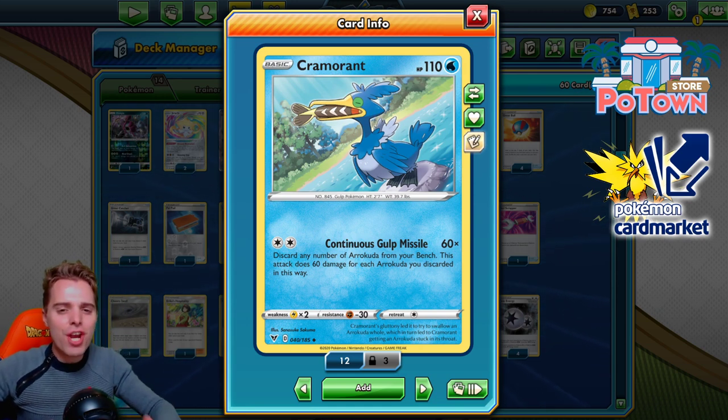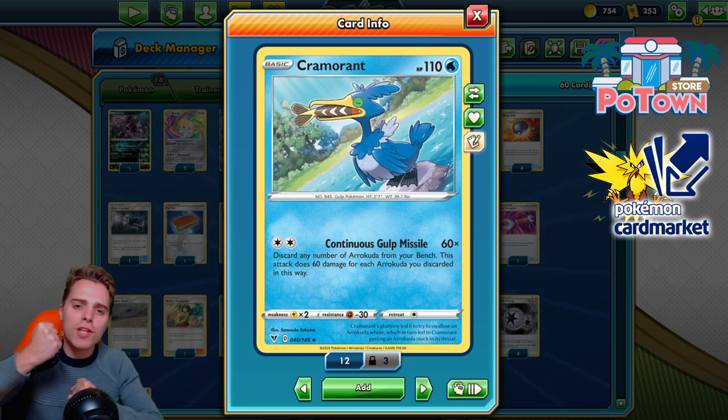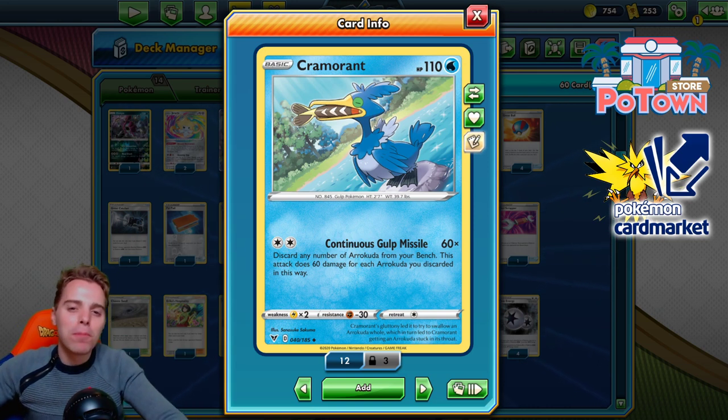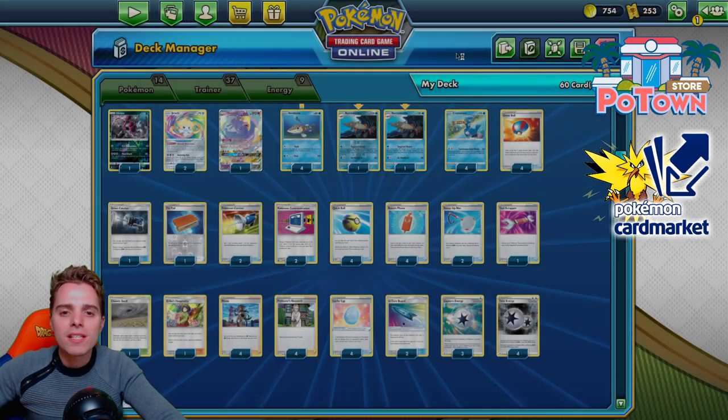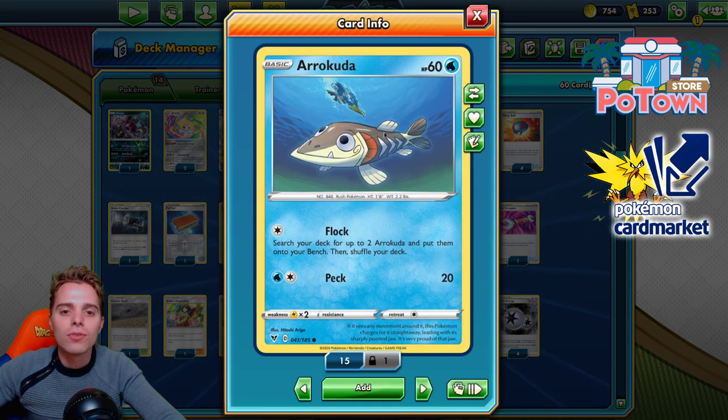What's up YouTube, it's ZAPDOSTCG here and welcome back to another TCG battle video. Today it's time to be playing with a rogue deck. Cramorant from the new set Vivid Voltage is actually pretty interesting. It has the Continuous Gulp Missile, which slaps 60 damage for every Arrokuda we decide to discard from our bench.